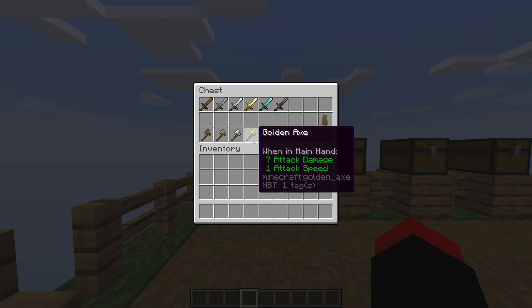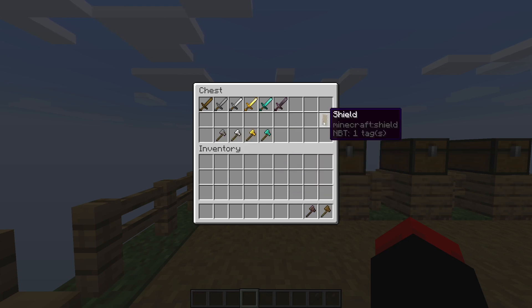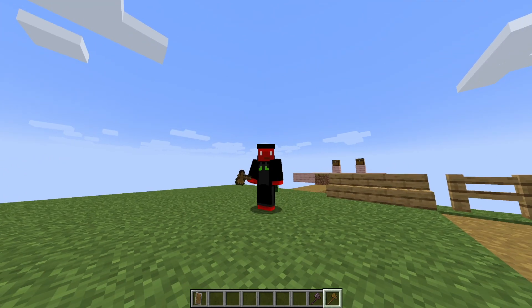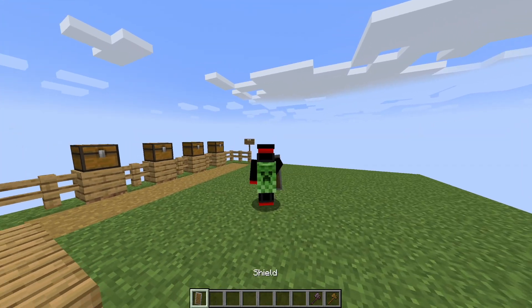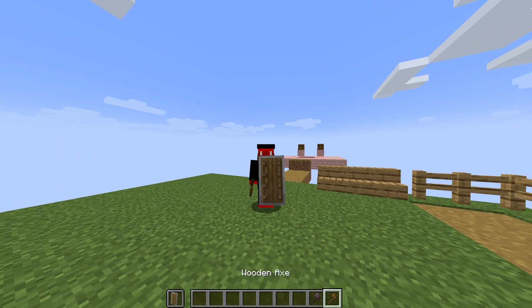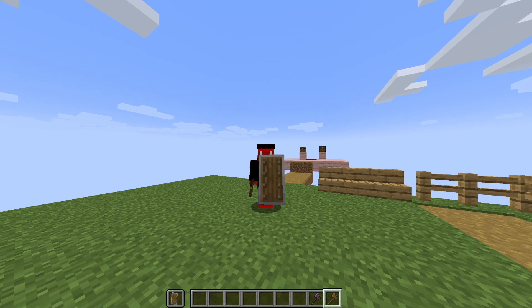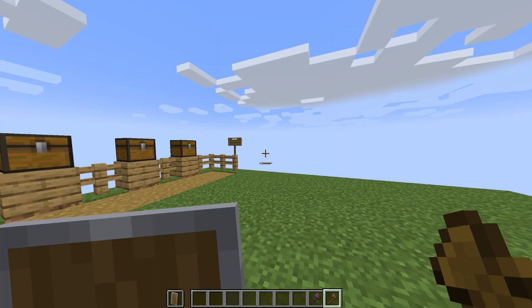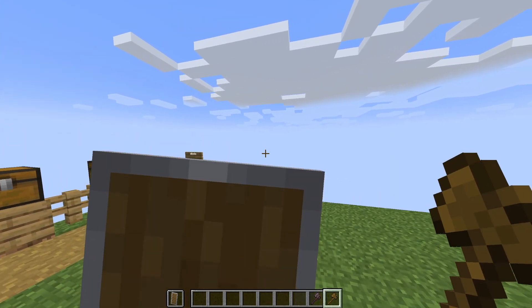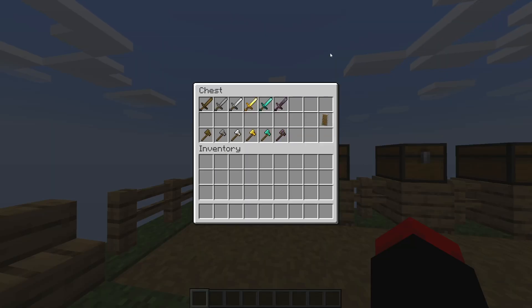Axes come with one extra special ability. It doesn't matter what type of axe — from wood to netherite — you can actually disable shields using axes. Fun fact: this is one of the only things in the game you can spam to disable a shield. If I put a shield in my offhand and hold my axe, I can spam the attack button and it won't disable my own shield — but as soon as I let go it will immediately do it. It doesn't matter what type of axe it is; it will always work. If you're doing shield PvP, you can immediately disable their shield as soon as you're ready.